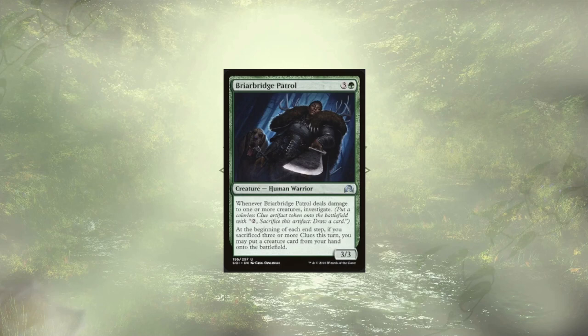After Martha, we've got Briar Bridge Patrol, who could help us cheat out some of our creatures and works well as a blocker. Only a few of our creatures are truly expensive, costing five or more mana to cast. But why pay for them when we could cheat them out? They also act as a really good source of generating clues for us, chump-blocking things all day.